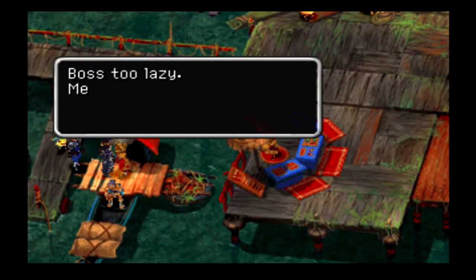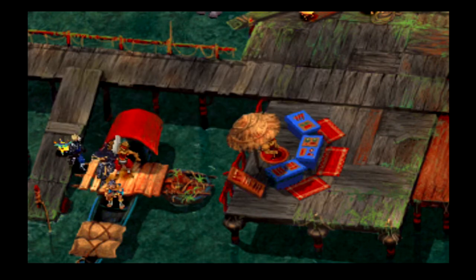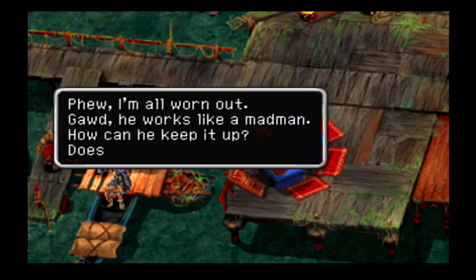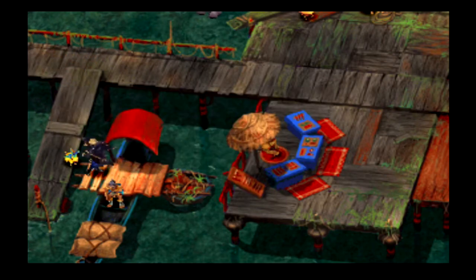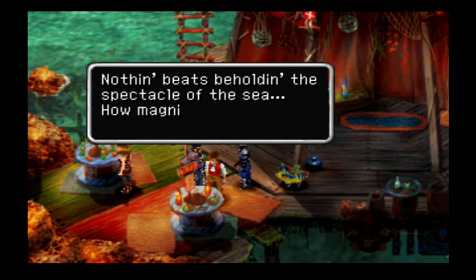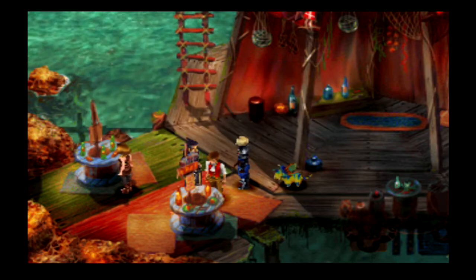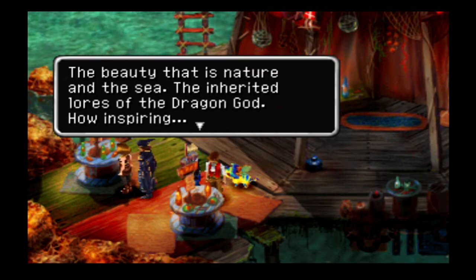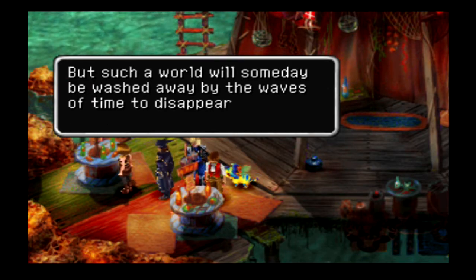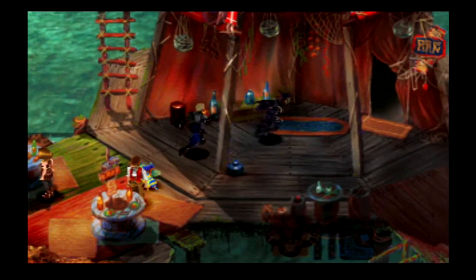A demi-human says their boss is lazy — demi-human but not strong, doesn't have enough guts. Another NPC says nothing beats beholding the spectacle of the sea: 'How magnificent you are, the Sea of El Nido.' The beauty of nature, the sea, the inherited lords of the dragon god — how inspiring. But such a world will someday be washed away by the waves of time to disappear forever.